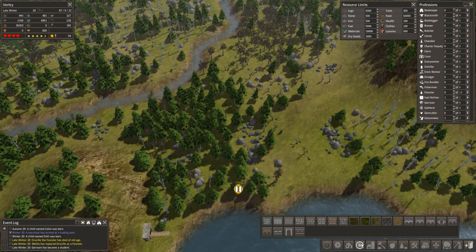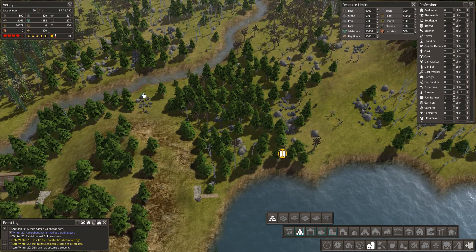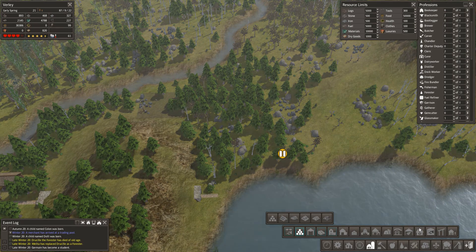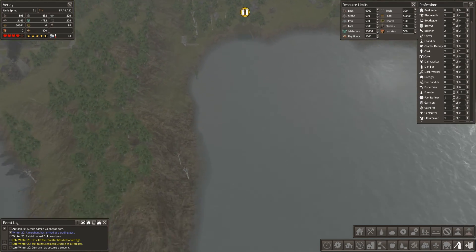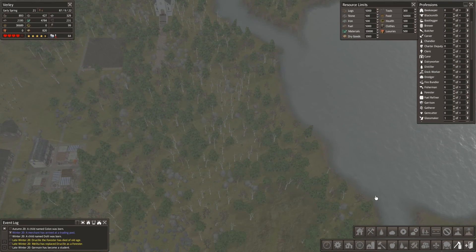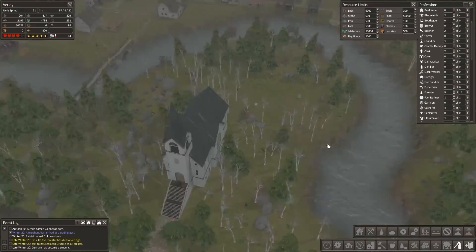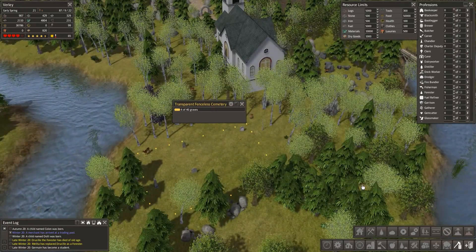What I could do is get things going over here - I'm going to put a stockpile in and squeeze it in here because it's kind of out of the way. I want to clear some of this to plan where my mines are going to go. We've got our graveyard - as you can see it's a fenceless one at the moment.